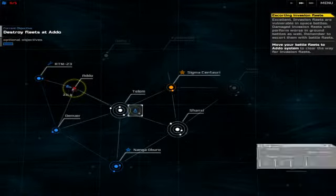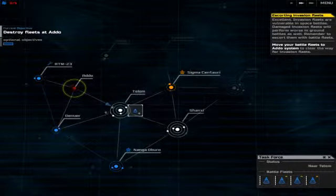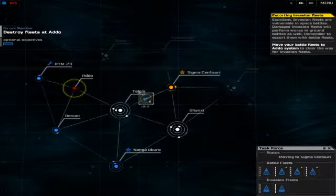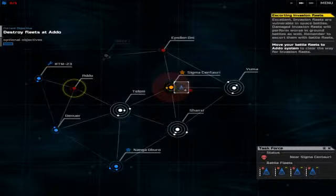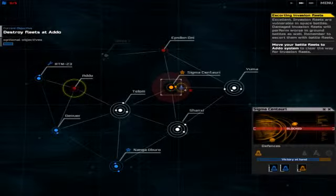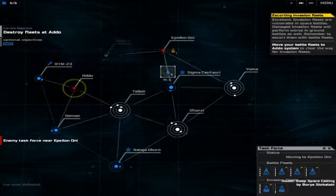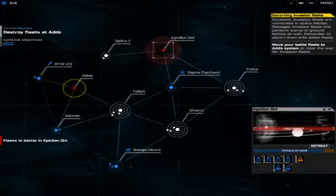Sigma Centauri is enemy territory — if we move there, we start taking damage each turn. We'll gather all our fleets together and move as one to Sigma Centauri to invade it safely. That should complete this mission. I also take out a ship at Epsilon Oni.